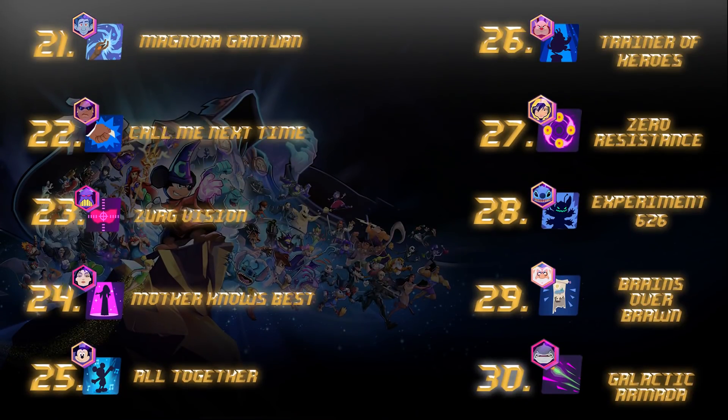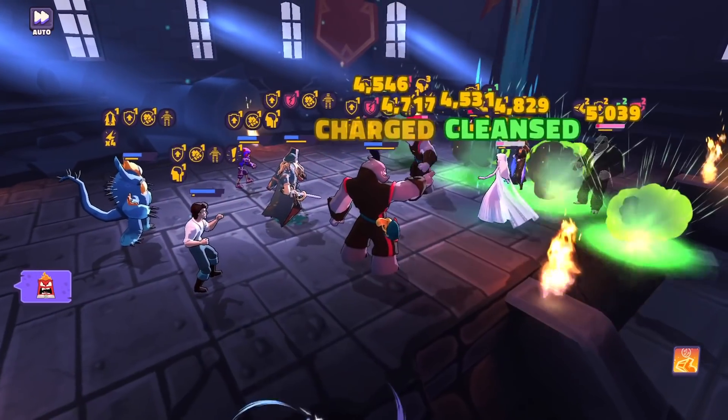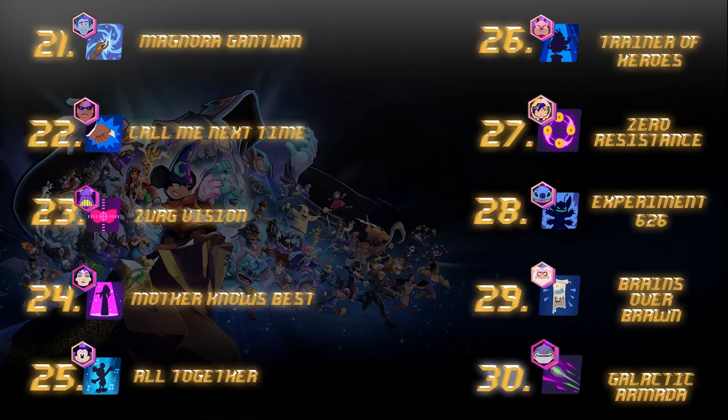Coming in strong at number 30, we've got Galactic Armada from Papa Gantu — arguably one of the best AoEs in the game. It takes a little time to charge up, but Papa makes it rain on enemies whenever this thing is charged. It does insane damage across the board and is good for free-to-play, pay-to-play — a good ability to invest in.